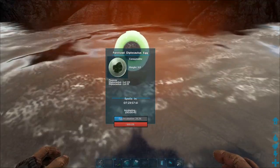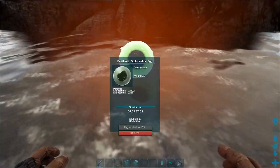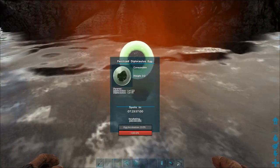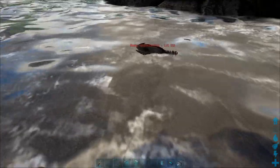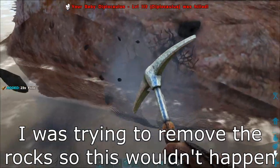Their eggs cannot be used in any kibble recipe. Diplicalis must be in the water in order to mate. When hatching a fertilized Diplicalis egg, it must be left in the water until it hatches, and babies cannot survive outside of the water until they reach adulthood.